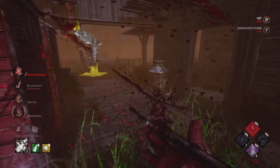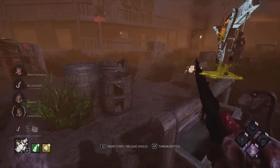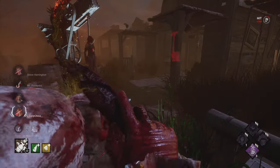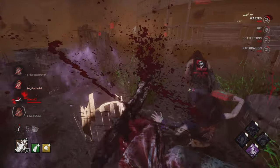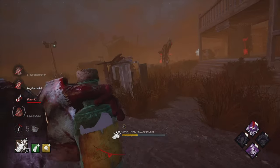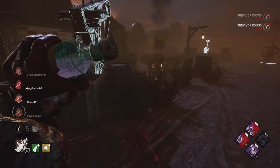We have Steve here, so we want a quick hit on him, but we keep our eyes on the prize — we want to eliminate the Meg. Steve is the only one going for the save, the gen is still regressing, so we can defend both the gen and the hook. They didn't go for the save either, so only one person's left. We throw the pink to cancel the animation a bit early, but we would have gotten the trade anyway. We went for the second Pain Res just to make sure we don't lose any generators in the meantime.